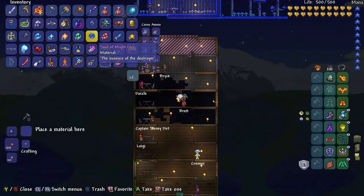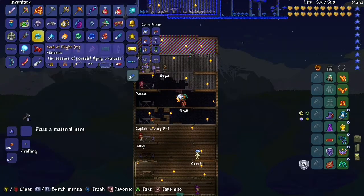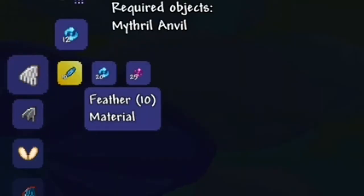Check if there's an island, then go to your helper NPC and put in the soles of flight that you got from the dragons, and then you can see which wings you want.